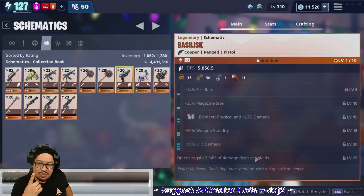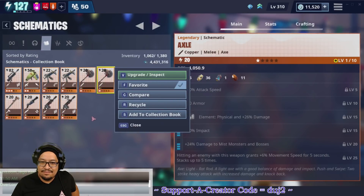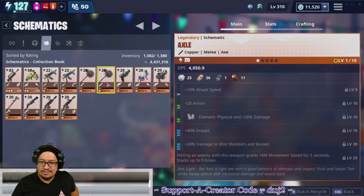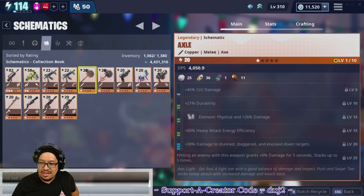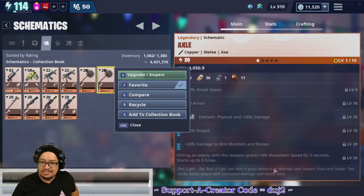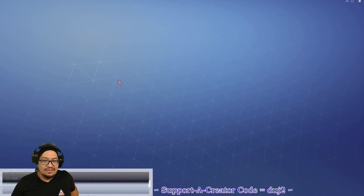Basilisk — on crit, regain 2.64% of damage dealt as shields. So you want to maximize crit percentage on this one to get shields back. We'll keep both for now to try them out. Axle — we have movement speed on both versions. One has a rare impact perk that we want to keep, so the other one goes in the collection book.